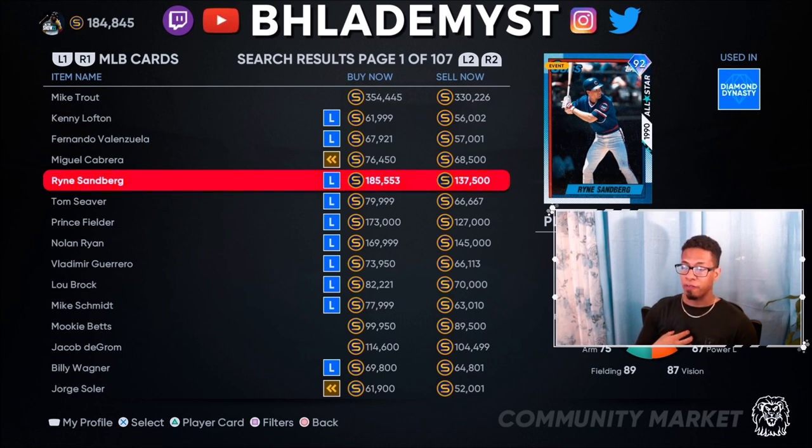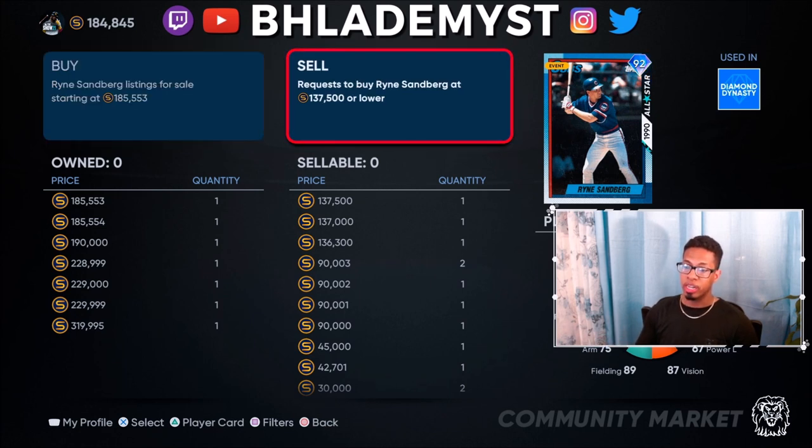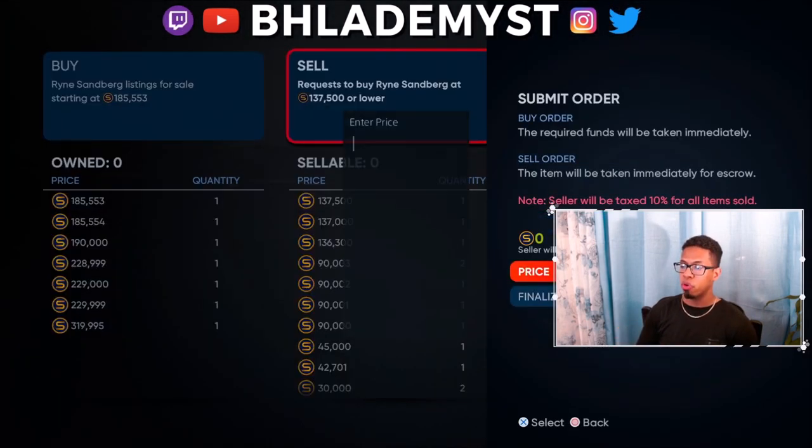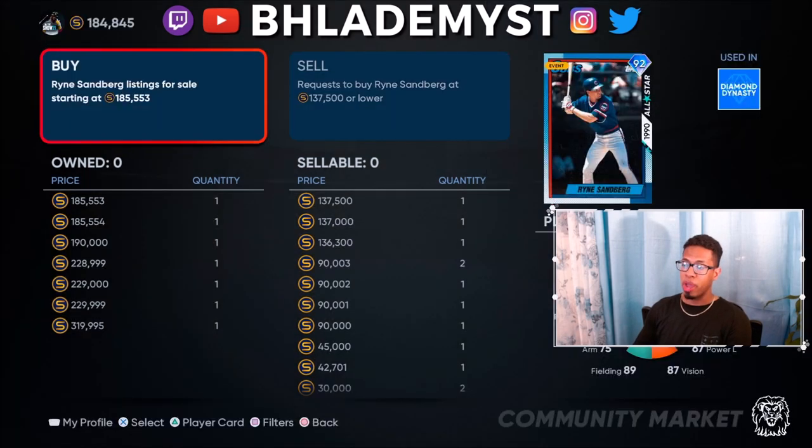If I was interested in flipping cards and had enough stubs, I'd put a buy order for 138k on Brian Sandberg — excuse me, I may have said Tom Seaver. If someone sells to me instantly for 138k, I would immediately create a sell order for 185k. After the 10% marketplace cut from 185k, you're going to be making 166.5k. You bought for 138k, so you're making roughly 28k to 28.5k per card sold.